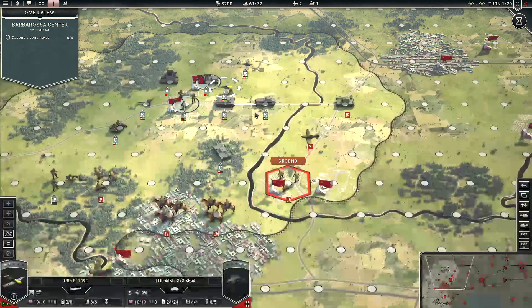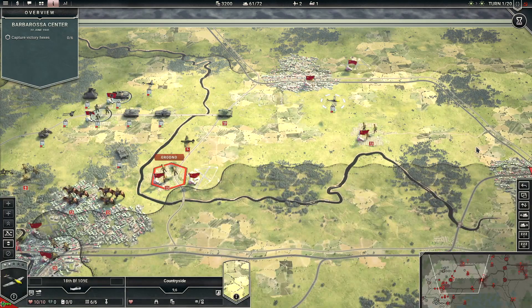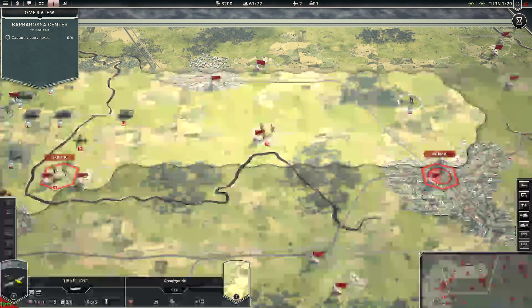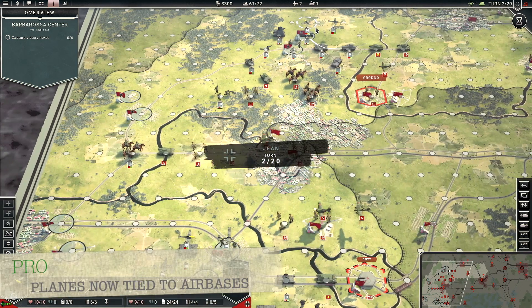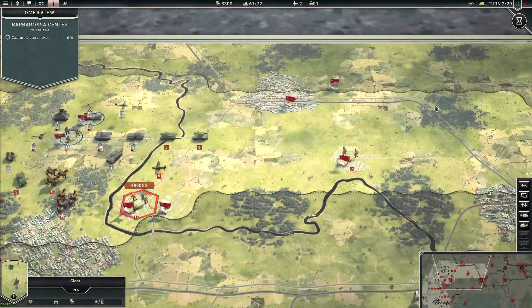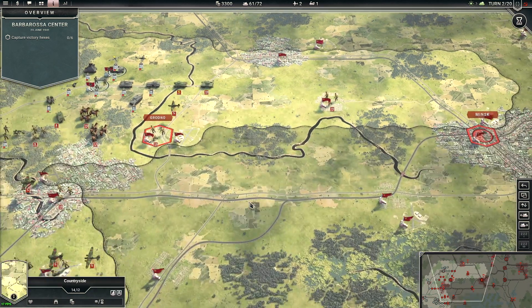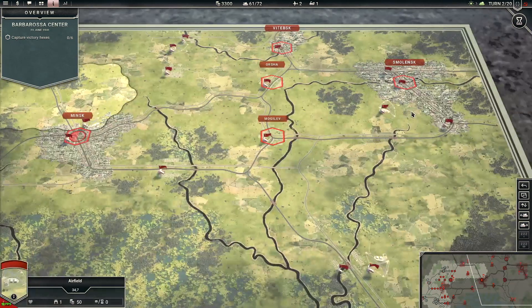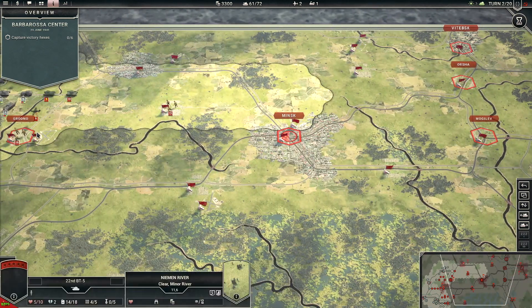Another thing I really like: in the first Panzer Corps, if you moved a plane somewhere and clicked end turn, the unit would stay there. But in Panzer Corps 2, the plane flies right back to the air base at the end of the turn — because planes can't just stay in the air. This changes how you play: you can't just push planes deep into enemy territory like Smolensk and leave them there. You have to plan ahead, occupying airfields so your fighters and bombers can support your advance.